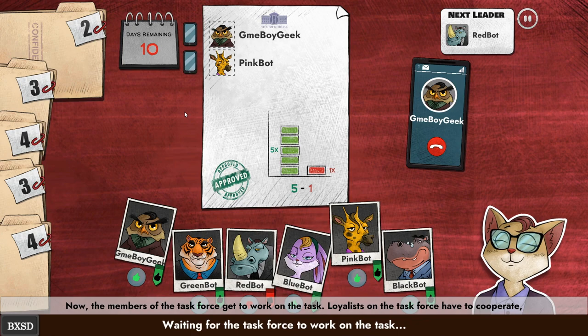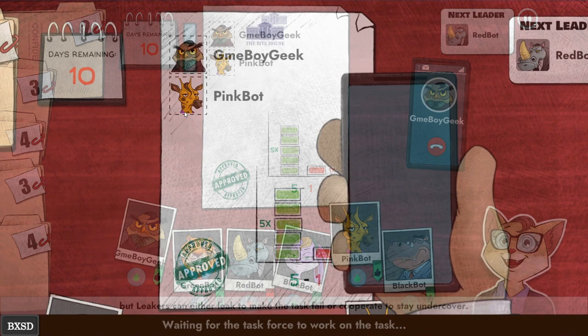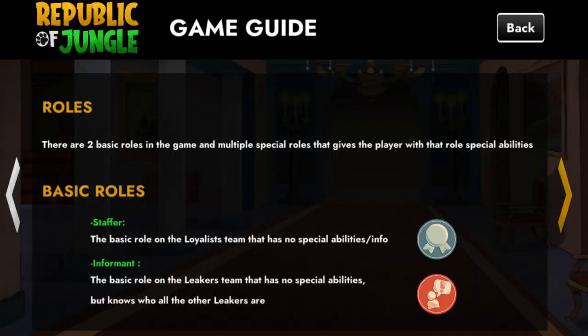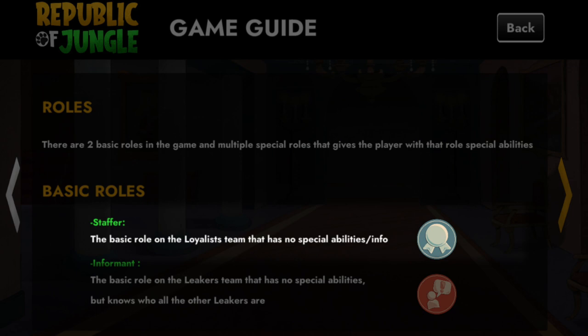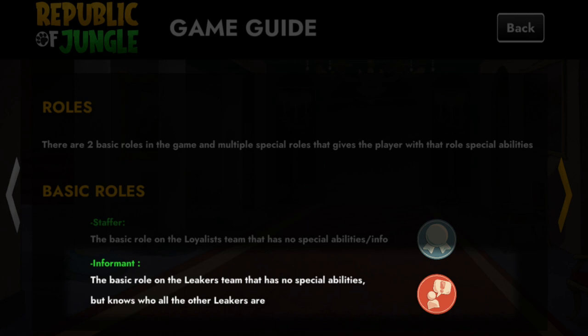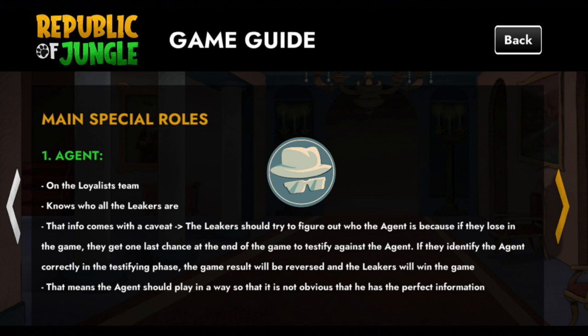Once the task force is approved, those players work on the task. A loyalist can only cooperate, but a leaker can either leak or cooperate to gain trust. There are two basic roles: the staffer, a loyalist with no special abilities, and the informant, the basic leaker role who knows all other leakers. The agent is a key special role on the loyalist team — they can see who all the leakers are, but the leakers don't know who the agent is. The leakers try to identify the agent because if they lose, they get one last chance to win by correctly pointing the agent out.